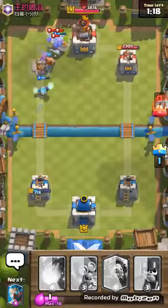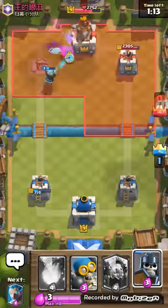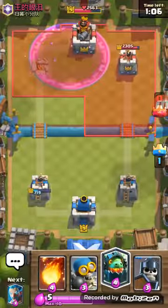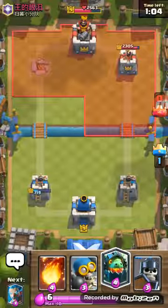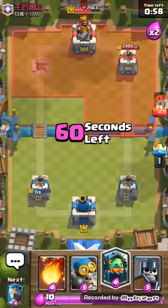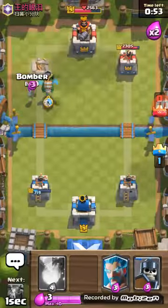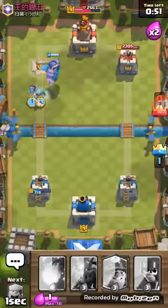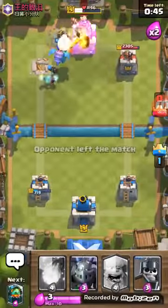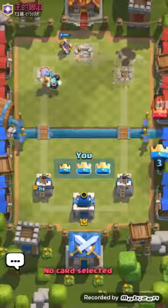I'll try to get the King's Tower — the Lumberjack will do a lot of damage. We might be able to get the King Tower, so first let's just defend and then if we have the chance I'll get it. I'll place the Inferno Dragon here, Ice Wizard, and Miner. The opponent just left the match, so of course I'll be able to get the tower. We just got our second win!